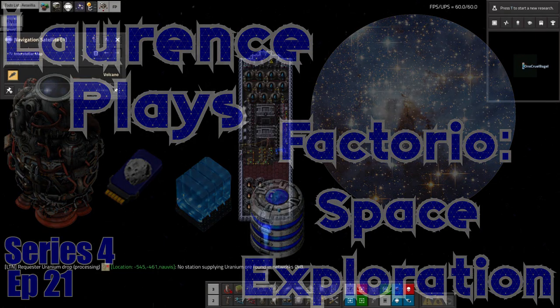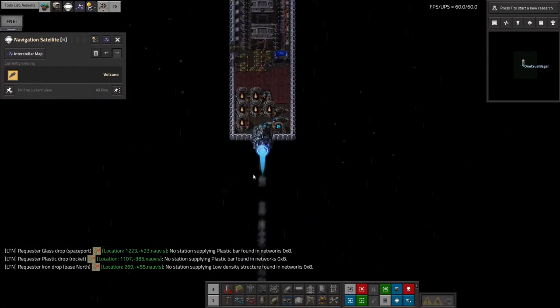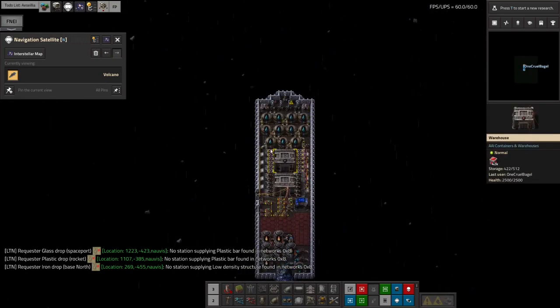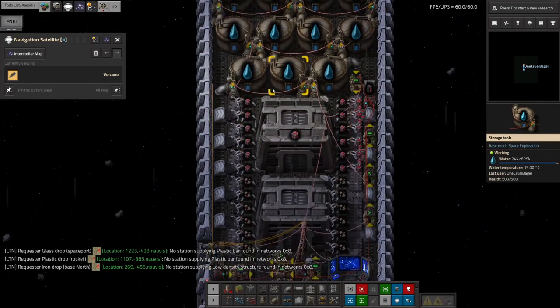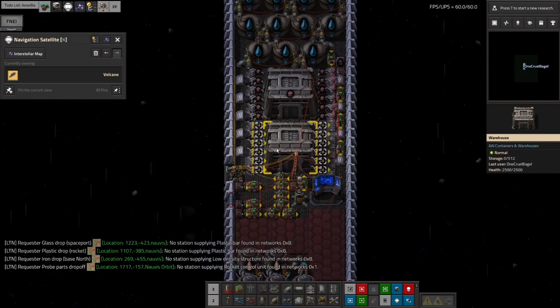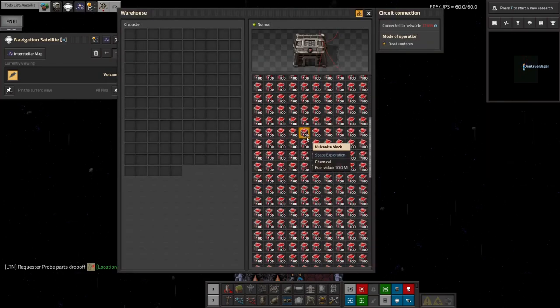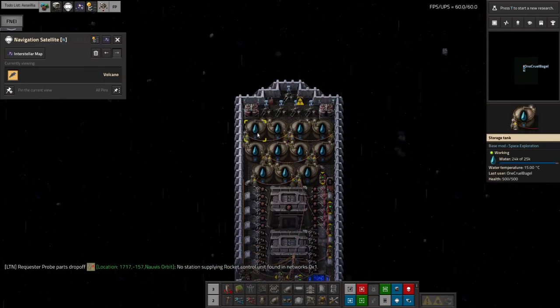Hello everyone and welcome back for some more Lawrence Plays. We're having a look at some space exploration in Factorio and seeing what I've been up to since last time. This is my ship that flies back and forth to Mjokin, carrying water out to Mjokin which I need for generating power, and bringing the vulcanite and any stone overflow back again.